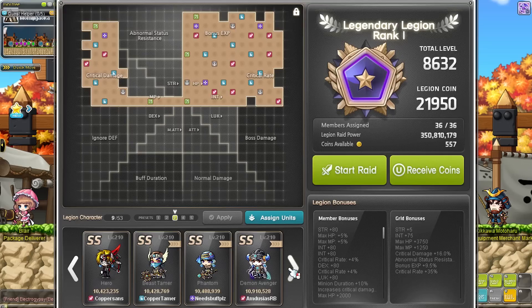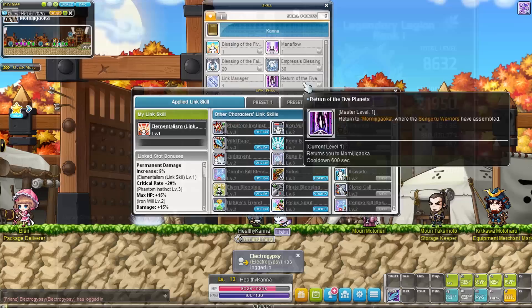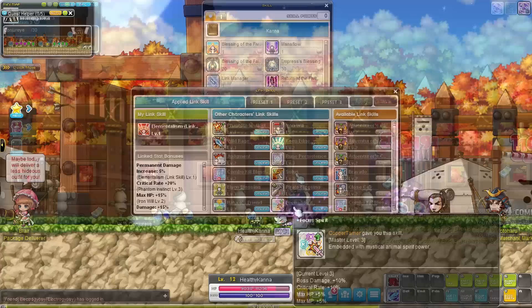I'll be making use of my full legion and link skills for this character. We're getting 3,750 HP from just my legion grid, 2,000 HP from my Dawn Warrior block, 5% HP from my Dark Knight block, 5% MP from my Fire Poison Mage, and 1k HP from my Mihile heal. We're also using a ton of link skills: a level 2 Kaiser link giving an additional 15% HP, 5% HP and MP from the Beast Tamer link, and 1,225 HP and MP from the level 6 Explorer Pirate link. In grand total, this already gives me a nice 11k HP at level 12.